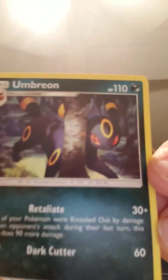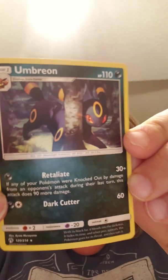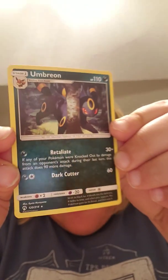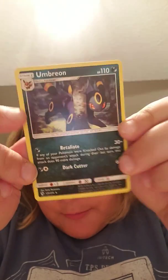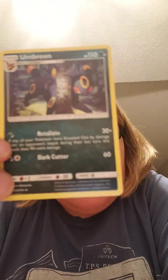We have a Cutiefly, an Energy, and a Drampa — or an Umbreon. I don't know why Umbreon is just always one of my least favorite Eeveelutions — don't hate me on that. I know Umbreon and Leafeon — they're never really one of my favorites. My favorite Eeveelution is kind of a tie between Glaceon and Sylveon. I just love their look.